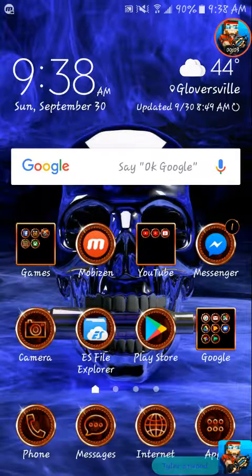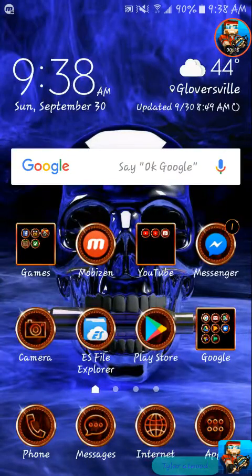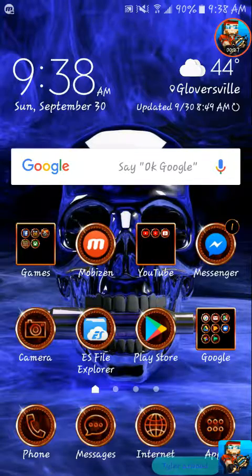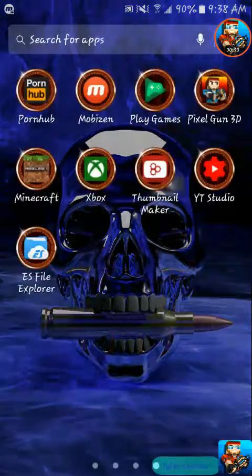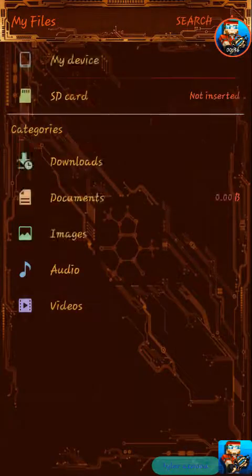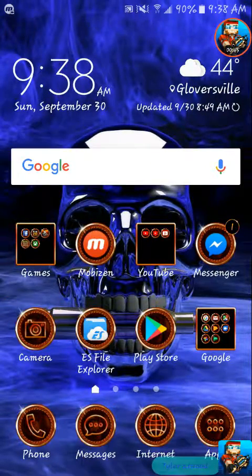Hey guys, welcome back to another video. Today I'm going to teach you how you can hack Pixel Gun 3D. So this is what you're going to need: you're going to need a file explorer, and you're going to need two Minecraft mods. That one is just a mod menu — I'll tell you about that one in a future video.